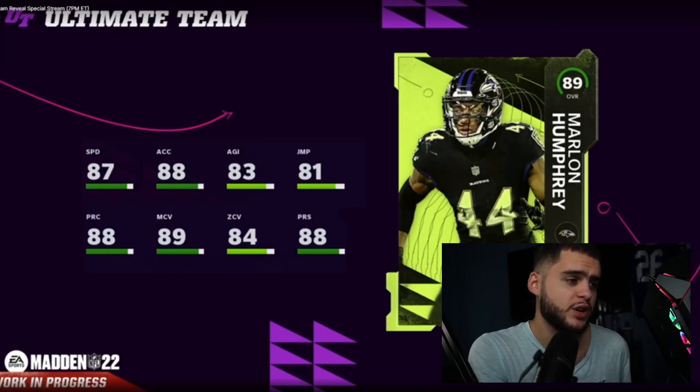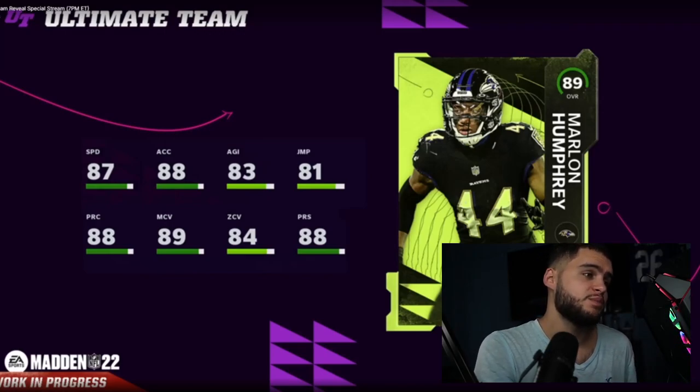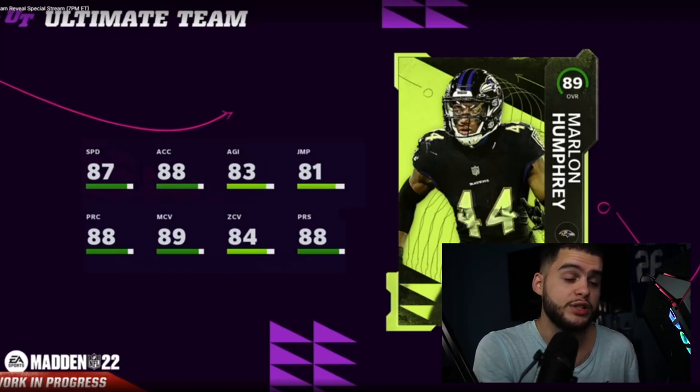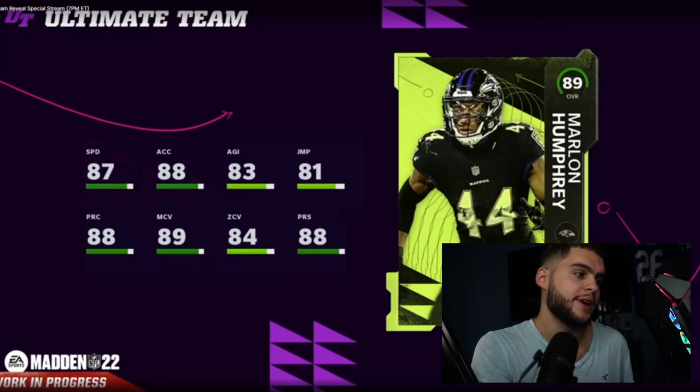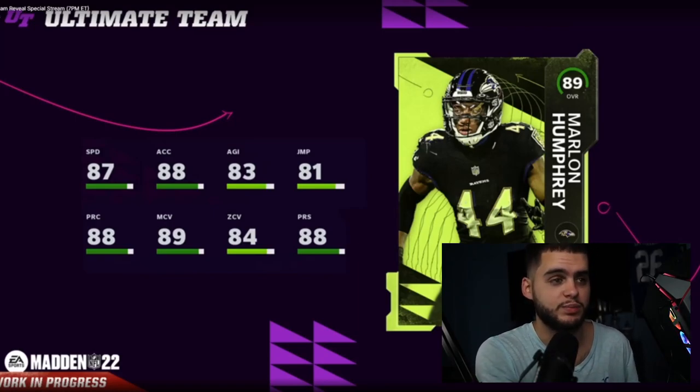He'll also be pretty solid in zone with 85 plus, and having 88 speed and 89 acceleration off the rip, he'll be one of the best corners in the game. If you don't want to power him up, the man-to-man strategy card should still get him the press, play recognition, and man coverage threshold regardless. It really just comes down to that plus-one speed from powering up.